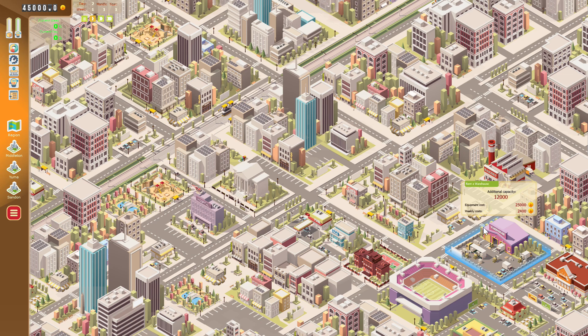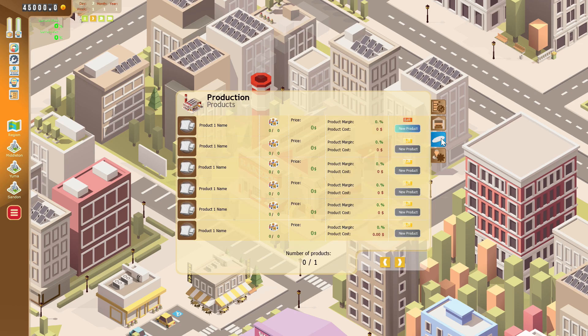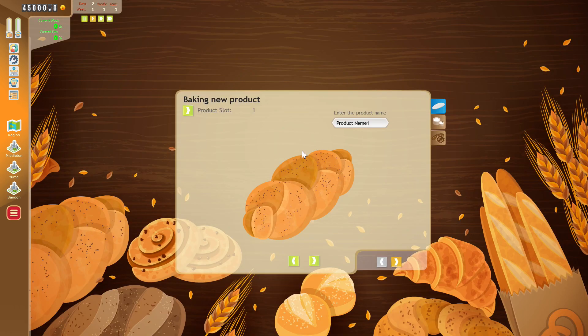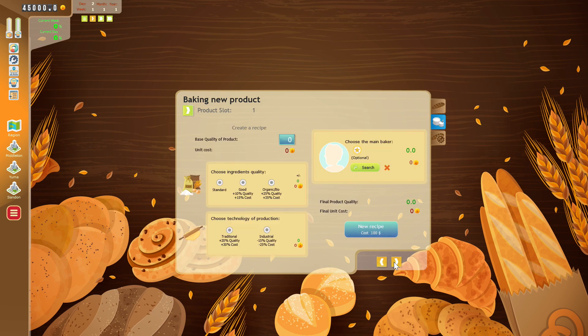So we inherited a bakery company. We have the factory over here — the bakery — and we should start production. First we need to do some stuff. We need a new product. I'm gonna name it Bread 2.0 — it's gonna be the new bread, but it's gonna look like the old one.